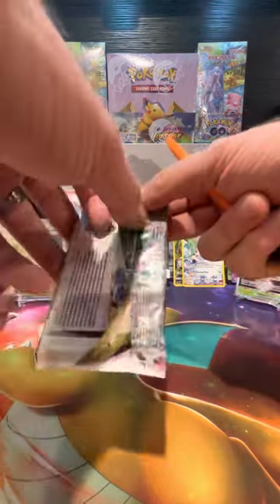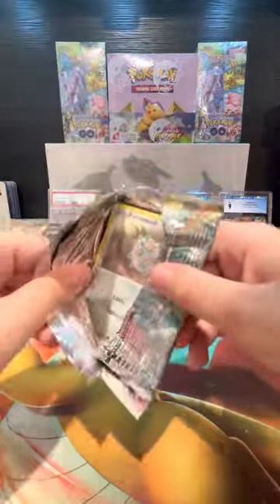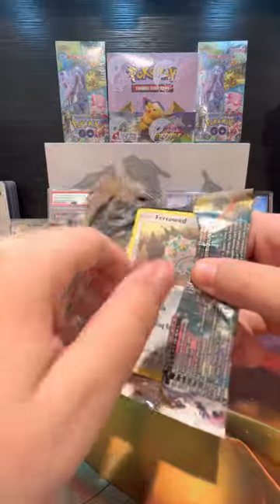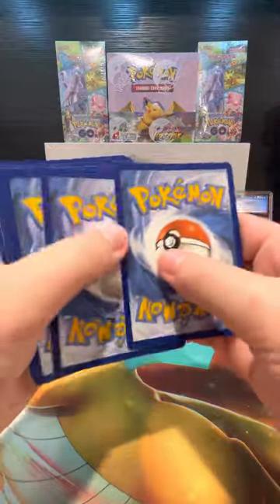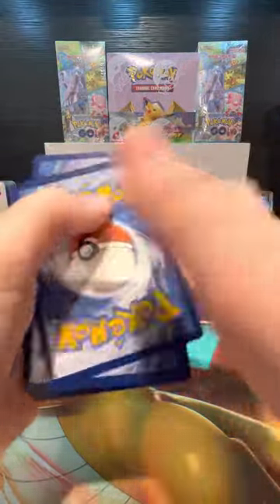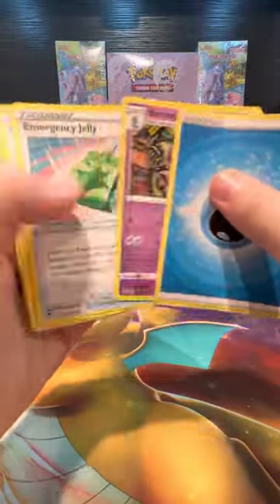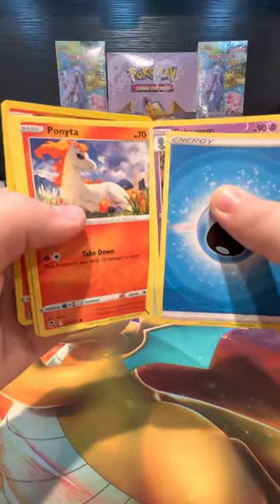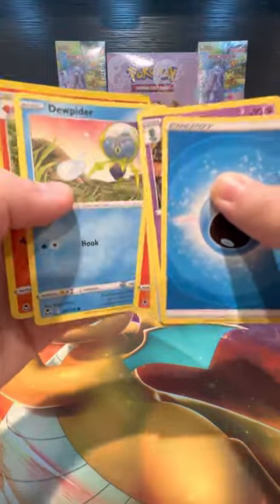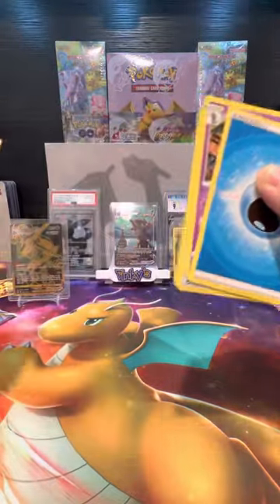We're going to Regidrago — second to last pack magic. Bring us some black code cards. White code card — black code card, all right. Water energy, BM Emergency Jelly, Serena, Ferroseed, Pikachu, Bonita, Venonat, Dewpider, Ledian, and Incineroar. Incineroar, non-holo. Not bad.